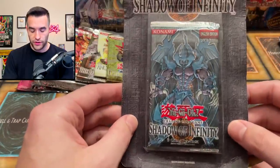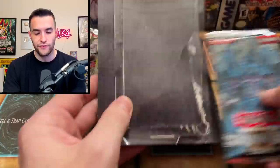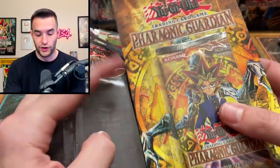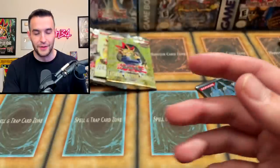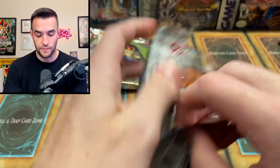Next up, let's do the Shadow of Infinity First Edition pack. I hope we can pull a Sacred Beast — that would be insanity. It's weird how Shadow of Infinity blisters just don't look that good. Like, look at all the other ones — they have full artwork. This one has nothing. They really didn't care about this blister at all. I really wish they kept up how the old blisters looked — the artwork and collectability of those is insanely high.